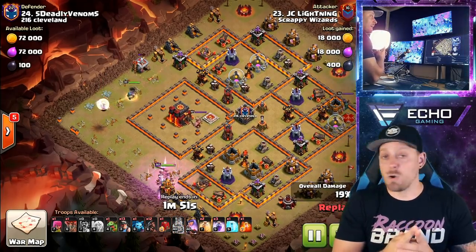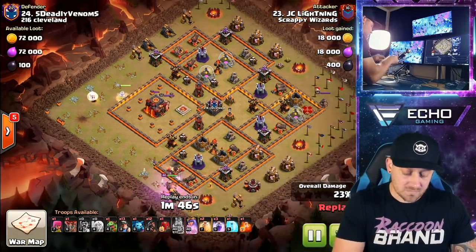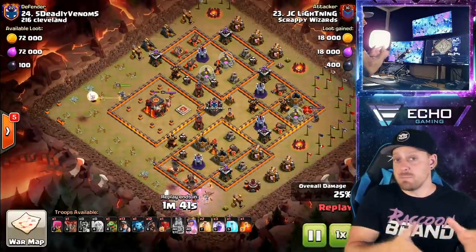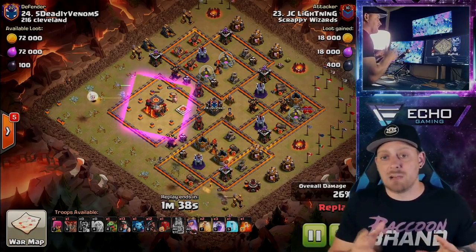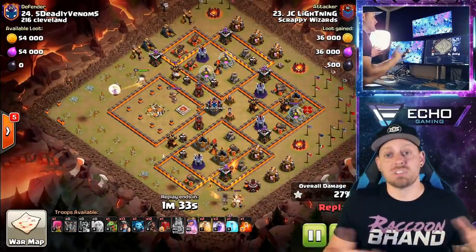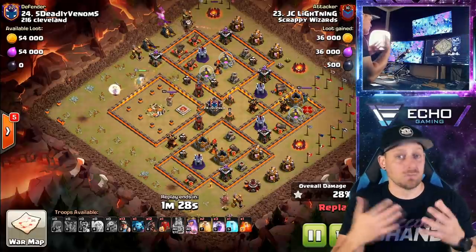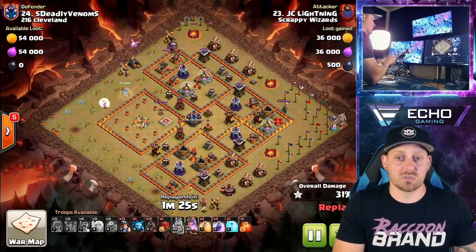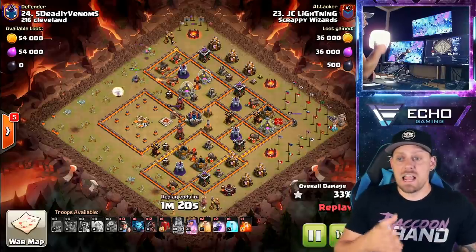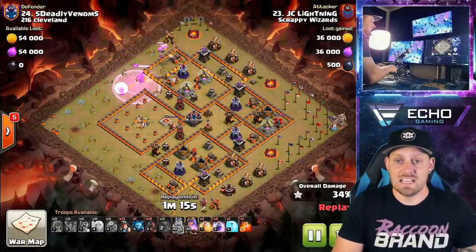You have both miners that can go after anything and hog riders which are only going to go after the defenses. So when they storm through a base, you have the hogs picking away the defenses. The miners can be helping with those defenses or cleaning up everything around it. Plus these troops all use the same spell for support, which is the heal spell. So when you're dropping a heal, you're actually helping all of those troops that really do well with the heal. 32% of the base is already taken out right here and the hogs and miners haven't even started yet.